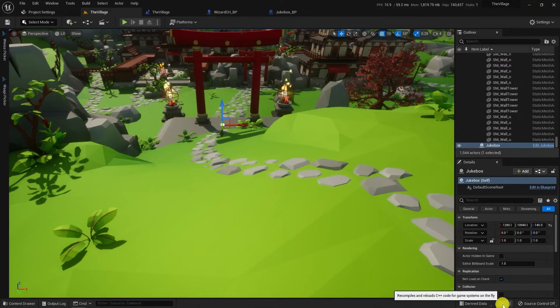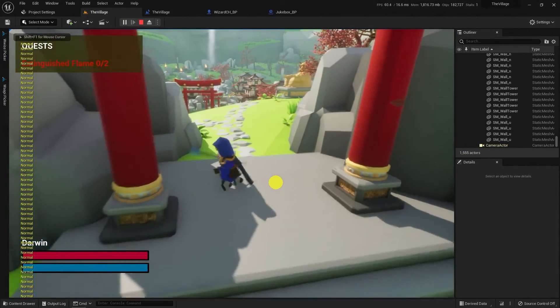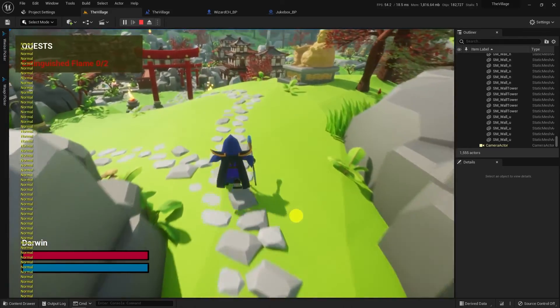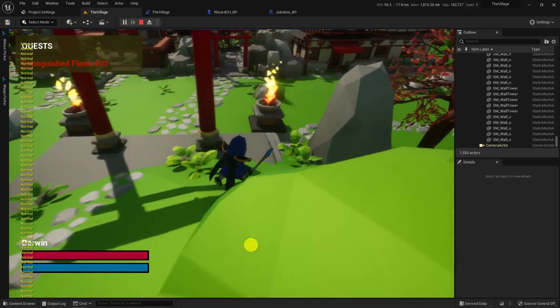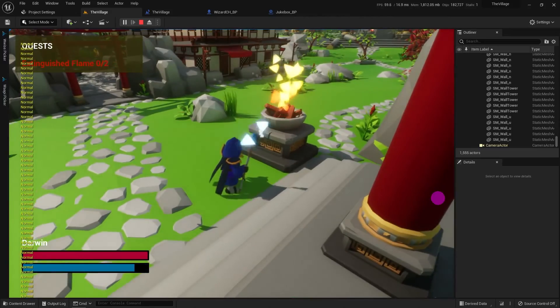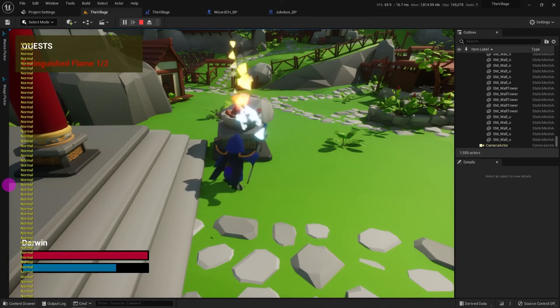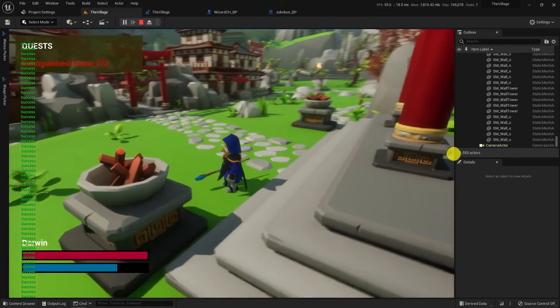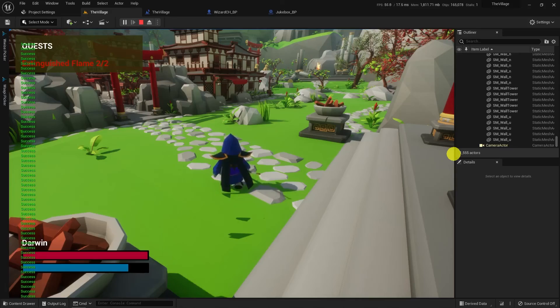I already re-parented the Jukebox blueprint with my C++ Jukebox class, so all the blueprint code is converted to C++ as we followed. Let's start the game and check. It worked without any hassle. We managed to implement the theme song with state functionalities in both Blueprint and C++.